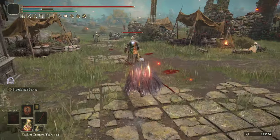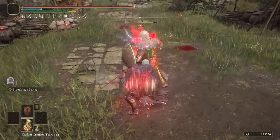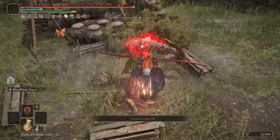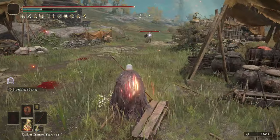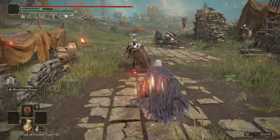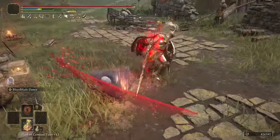We're also going to show off the light attacks, which are relatively quick and really convenient. You have fire damage, standard damage, and you're going to get a little bit of bleed build up too. That being said, Bloodblade Dance is without a doubt the highlight of everything, because you can dodge some attacks and it does a lot of damage and bleed build up.